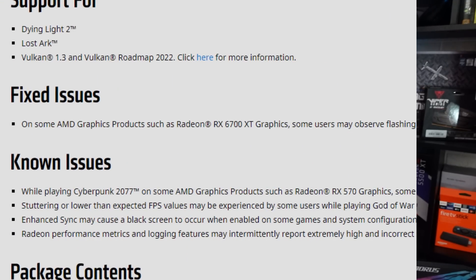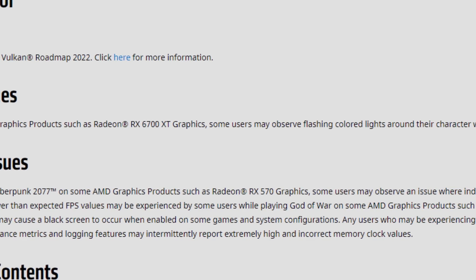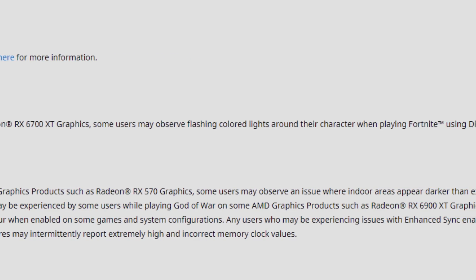We have support for Dying Light 2 and Lost Ark, but no performance gains were announced — we may have some, we may not. As for the fixed issues, there is just one: on some AMD graphics products such as the RX 6700 XT, some users may observe flashing colored lights around their character when playing Fortnite using DirectX 12.